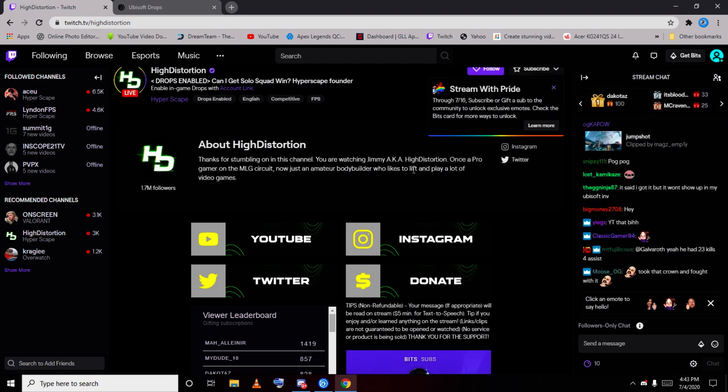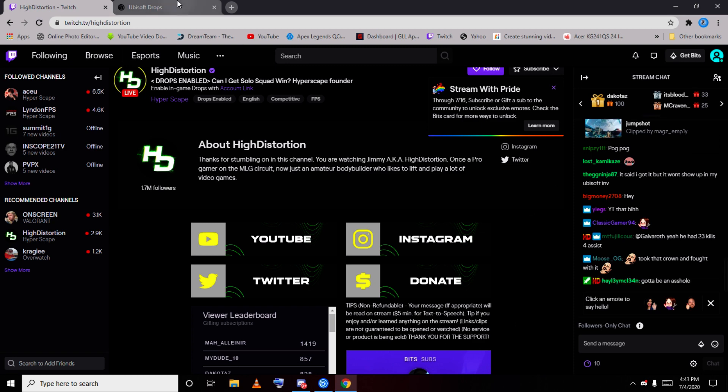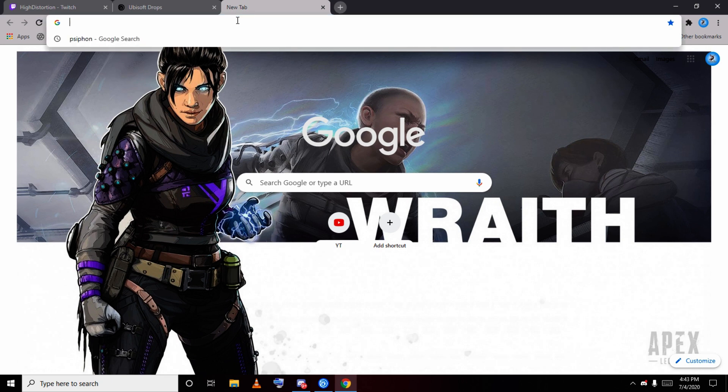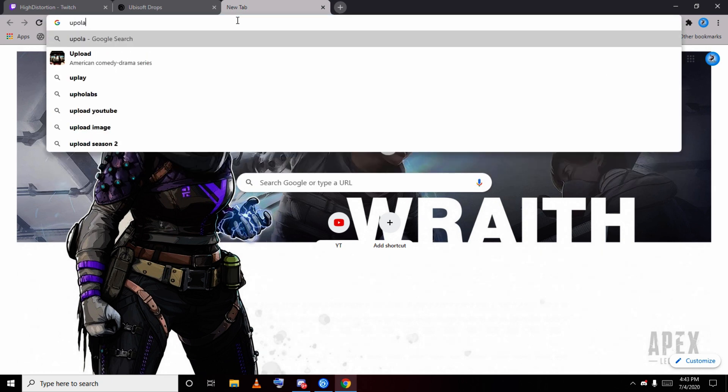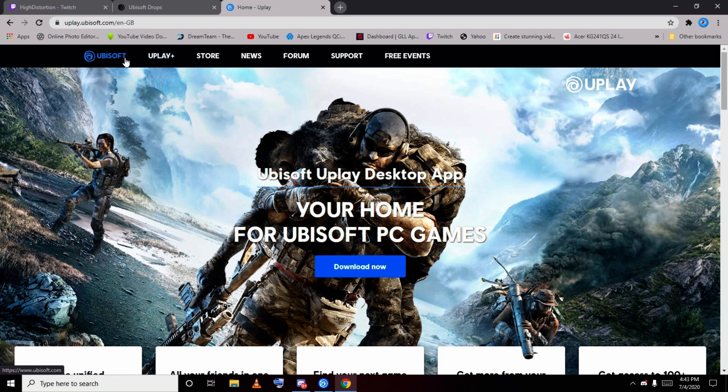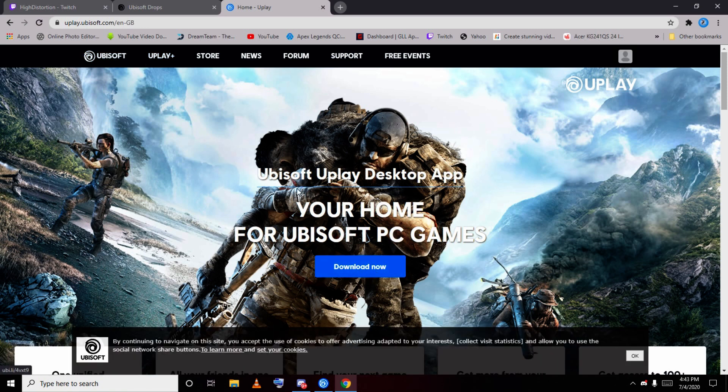After the drop, you need to download Uplay — the Uplay app. If you already have it, that's fine; otherwise you need to download Uplay. Just search 'Uplay' and you can download it from there. Search for 'Ubisoft Uplay desktop app' and you will get an option to download it.